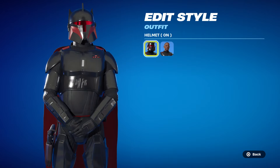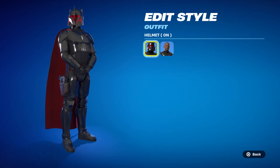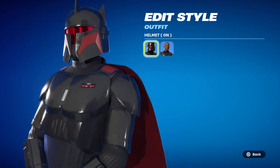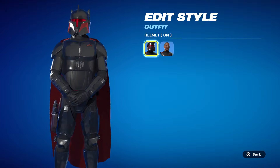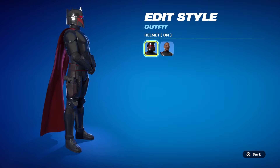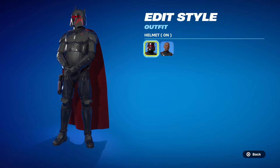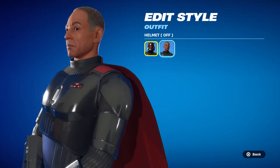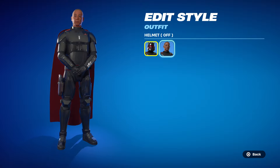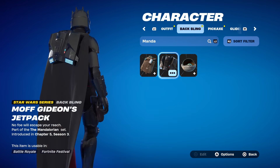Let's start with Moff Gideon. It says 'only he can seize the fallen empire's legacy.' In the show Mandalorian he has the dark saber, so I was a little disappointed they didn't bring that, but we've never had a lightsaber as a pickaxe so it's understandable. His armor is amazing — if you missed out on the Mandalorian skin, this is as close as you'll ever get to that beskar suit. He's got awesome red on the helmet and dark red for the cape.